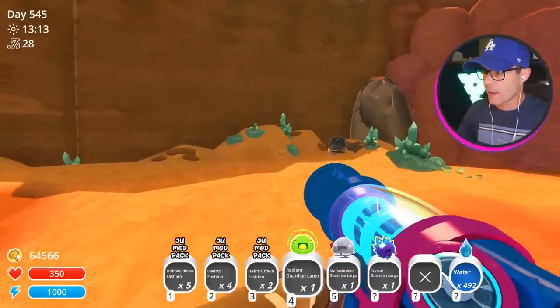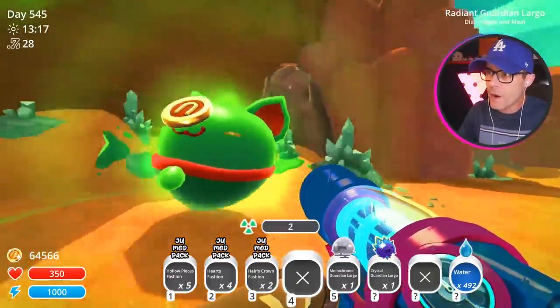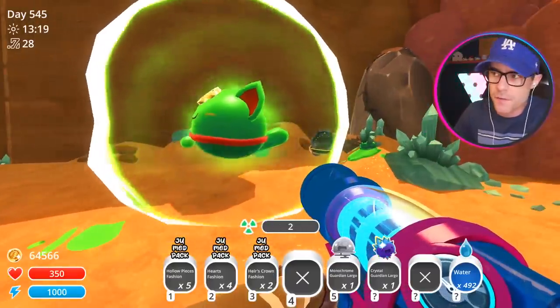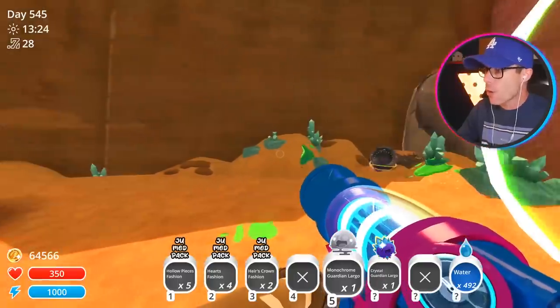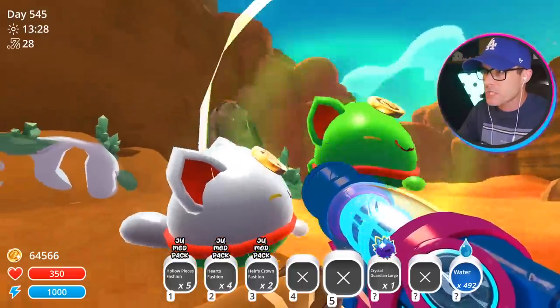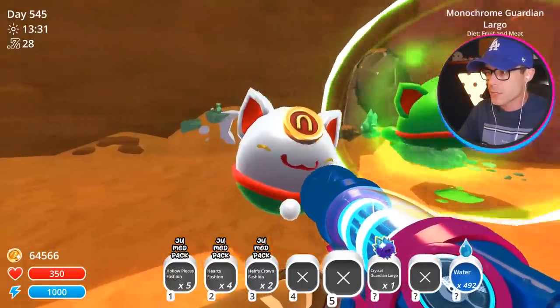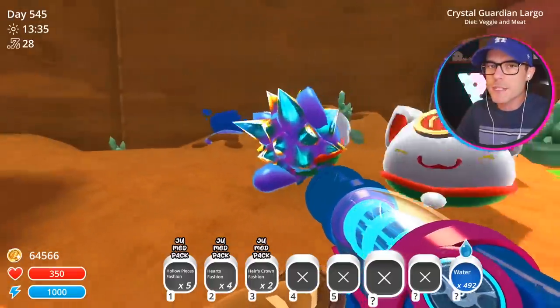Round three of what's the best Guardian Largo. This is the Radiant Guardian Largo, looking very green and radiant — he looks like he's gonna burn me with radiation. Or the Monochrome Guardian Largo, who looks very dull. And the Crystal Guardian Largo. Which is the best out of these three?